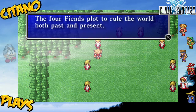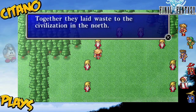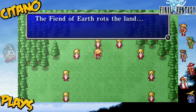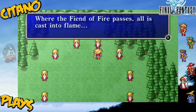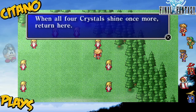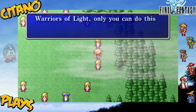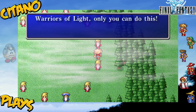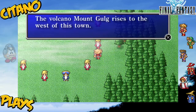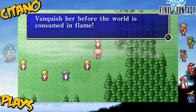The four fiends plot to rule the world both past and present. The fiend of wind appeared 400 years ago, followed 200 years later by the fiend of water. Together they laid waste to the civilization in the north. The fiend of earth rots the land. Where the fiend of fire passes, all is cast into flame. When all four crystals shine once more, return here and all will be revealed. The volcano Mount Golg rises to the west of this town. The fiend of fire long slept within its passages, but she has awoken 200 years before her time. Vanquish her before the world is consumed in flame.